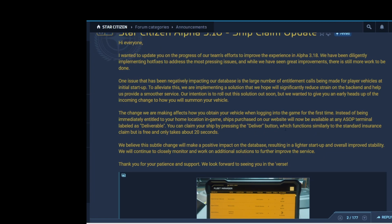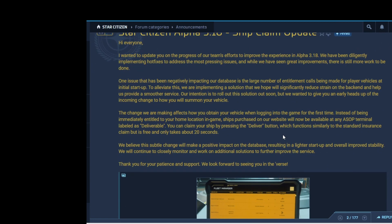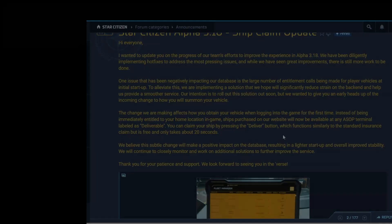If this helps the game run better, that's great. It sounds like an interesting function — not having to pay money and it only taking about 20 seconds sounds good. But notice they specifically state this is only for ships bought on the website, which leaves an open question: what about ships you buy in-game after 3.18.1 goes live? That's a big question mark with no answers yet. Anyway, this is what we can expect with 3.18.1's ship delivery changes. Keep safe and see you in the next Star Citizen video.